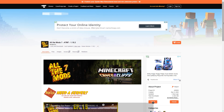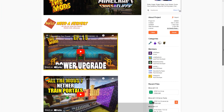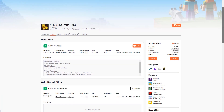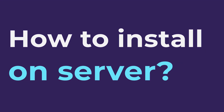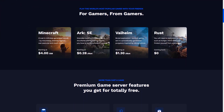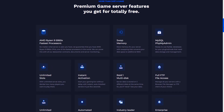All the Mods 7, also known as ATM 7, is the latest currently available version of the Minecraft modpack, designed to enhance your gameplay and bring new functionalities. It's completely free to download and install regardless of your Minecraft version and platform. Creating an All the Mods 7 server on any of our recommended service providers is easy and takes a few minutes, since it's 2 years old and has close to 3 million players worldwide.